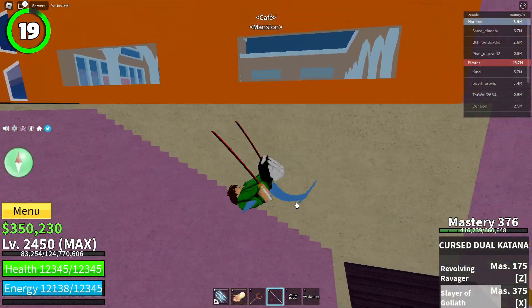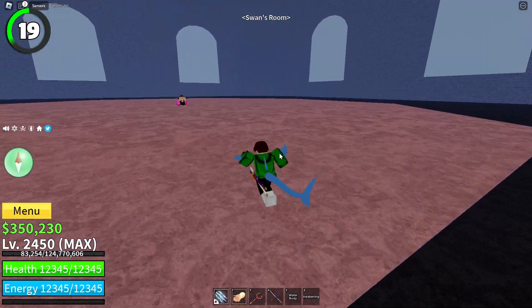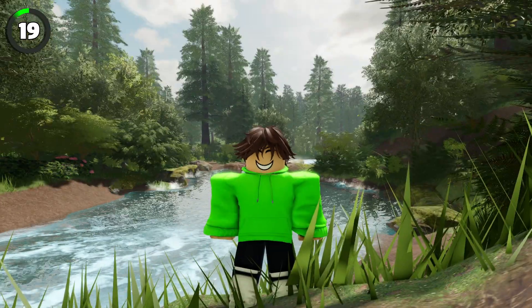For those of you that attempted fighting Dawn Swan, you never fought him in the mansion. Instead, you're teleported to another location on the map that's not even close to the mansion. I mean, what did you expect?